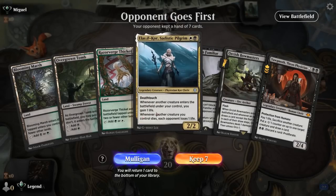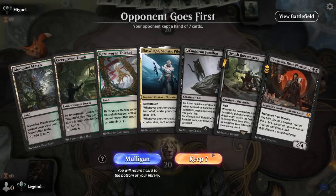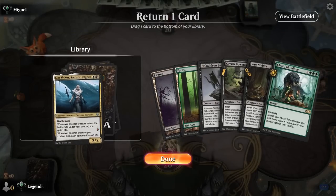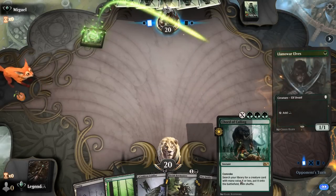We're on the draw, missing Sam, but we've got a reasonable hand with Bowmasters as interaction and good sac fodder for Yawgmoth, though we're also missing acceleration. The next hand has Familiar, Strider, and Chord to get Sam, and the Bowmasters can help with Convoke. Blooming Marsh was a good draw, so next turn we can try to kill the Llanowar Elves if it doesn't get pumped.